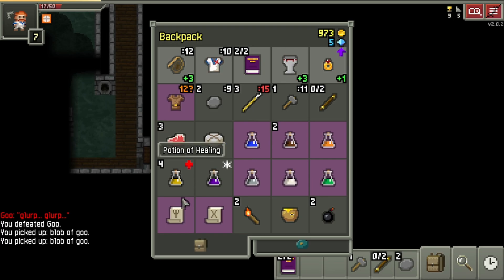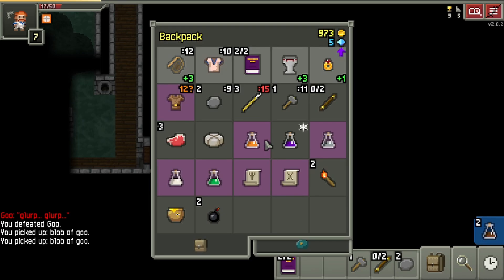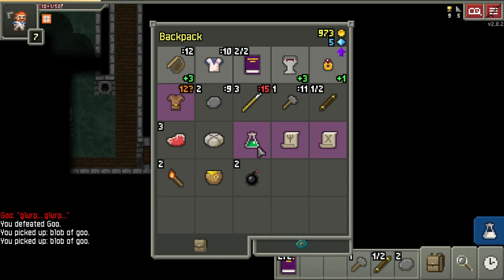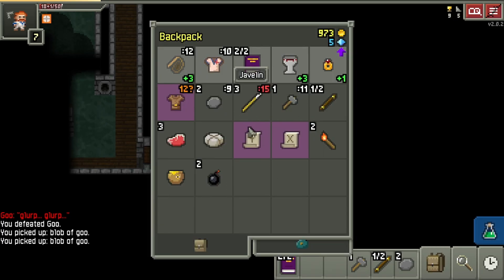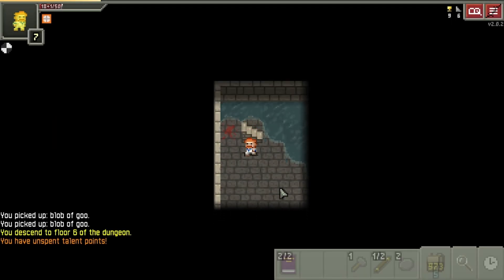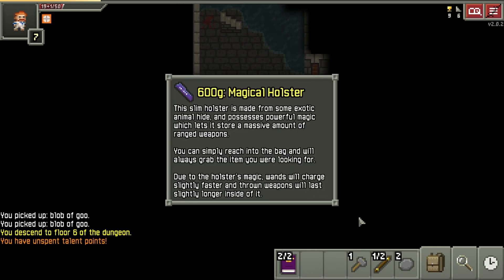Before descending to floor 6, if we wanted to get the magical holster to charge our wands faster, I can simply drop all other items that aren't wands, throwing weapons, or bombs, because those are the items that the holster carries. The game will think we need that the most since those item types are the ones taking up the most inventory space, and sure enough, the wand holster is for sale.